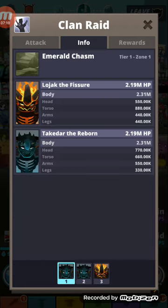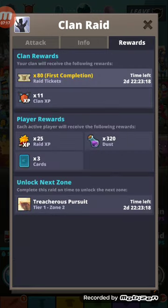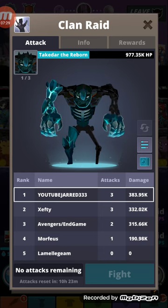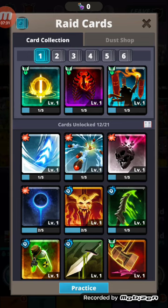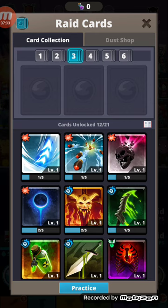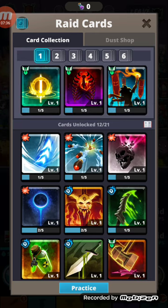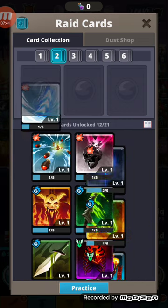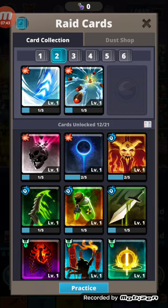There's Lojack the Fisher, Takedar the Reborn — you get certain rewards: three cards, 20 some kind of dust. Treacherous Pursuit — I don't know exactly what all of these do. But you can have different decks, look here — you can set different ones, which I actually plan on doing because it'll be easier and you won't have to keep changing them all the time.